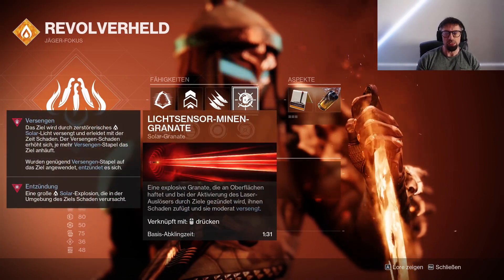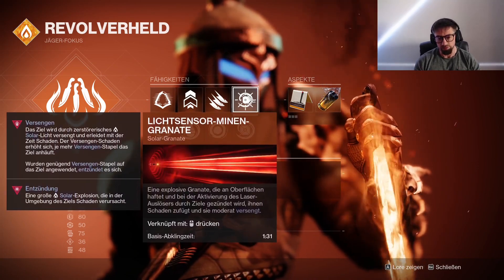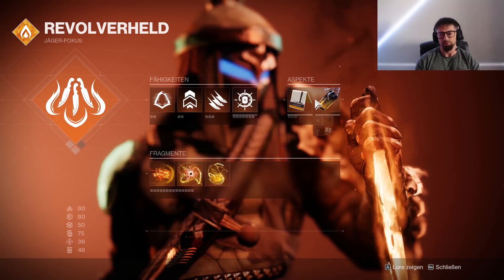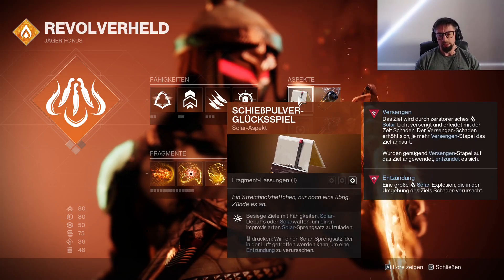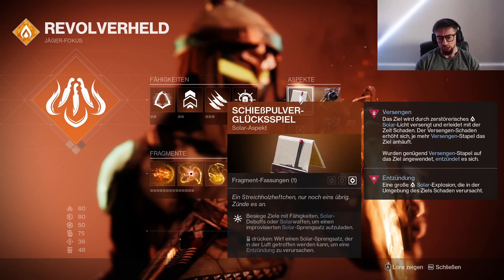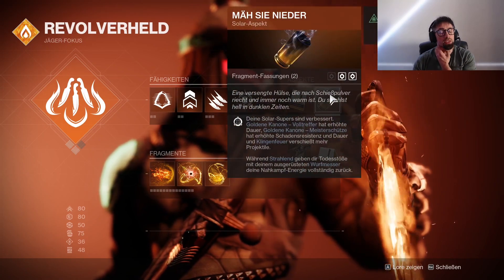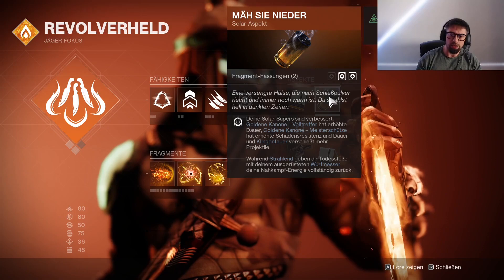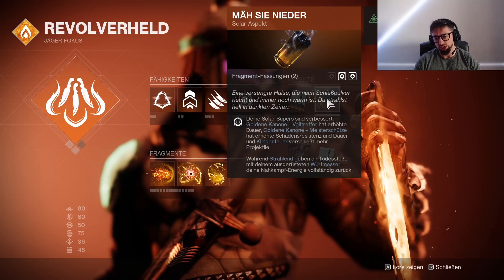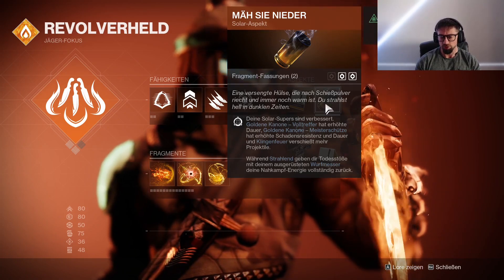Dann haben wir die Lichtsensor-Mine, weil unser Exo es bedingt, werden wir die auf jeden Fall nutzen. Eine explosive Granate, die an Oberflächen haftet und bei der Aktivierung des Laserauslösers durch Ziele gezündet wird, ihnen Schaden zufügt und sie moderat versenkt. Als Aspekte haben wir Schießpulver-Glücksspiel: Besiege Ziele mit Fähigkeiten, Solar-Debuffs oder Solarwaffen, um einen improvisierten Solarsprengsatz aufzuladen – das ist dann diese dicke Granate, die auch richtig viel Damage macht. Und dann haben wir Mesinida: Deine Solarsupas sind verbessert. Das Klingfeuer verschießt jetzt mehr Projektile und macht unwahrscheinlich viel Damage – aktuell die stärkste Super für DPS.